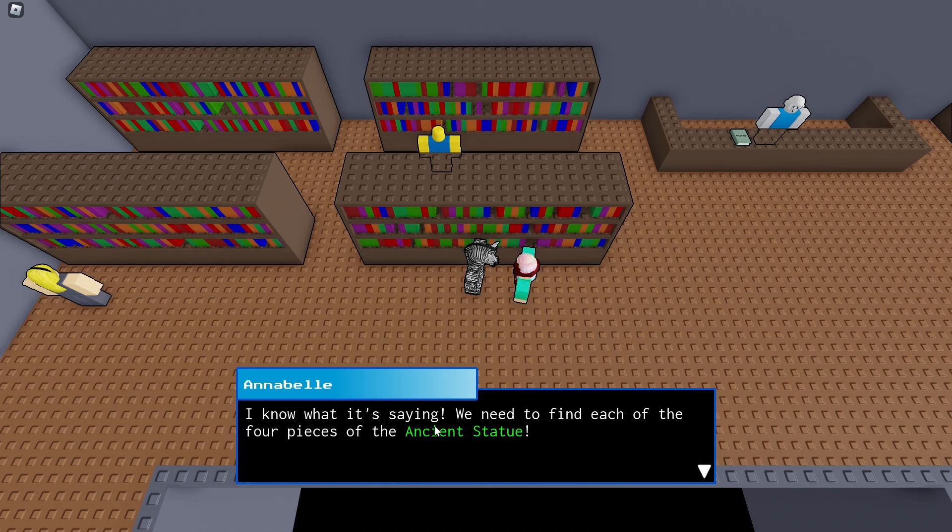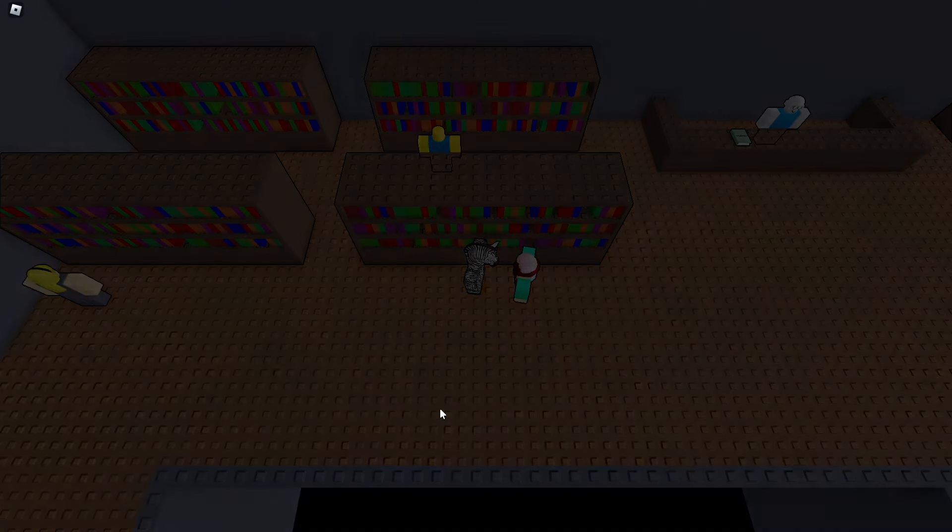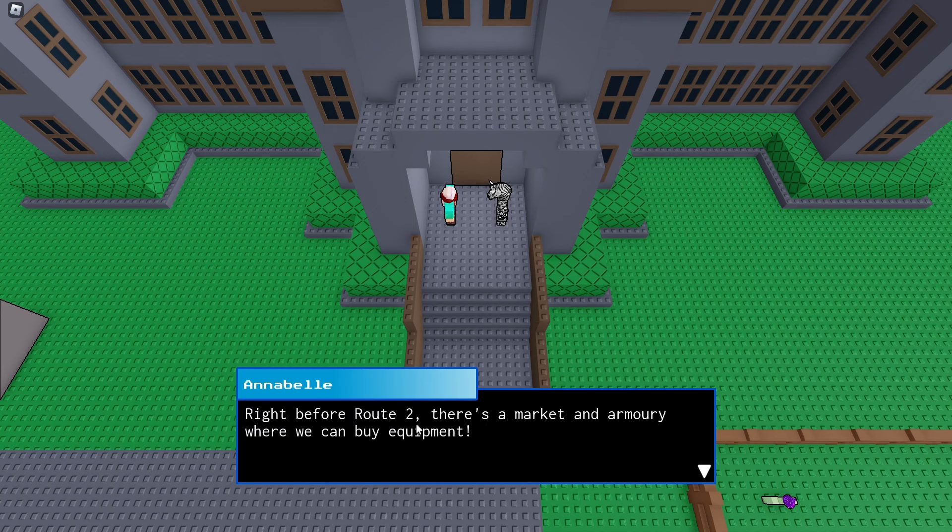I know what it's saying — we need to find each of the four pieces of the ancient statue. That's not a good idea. According to the map, the first statue piece is guarded by Swordsman John at the Heights, at the top of the mountain pass, Route Two. Before Route Two there's a market and armory where we could buy equipment.